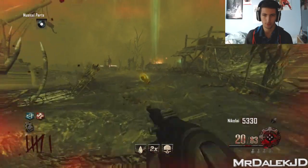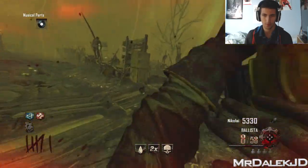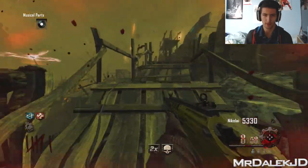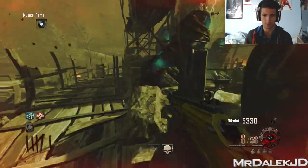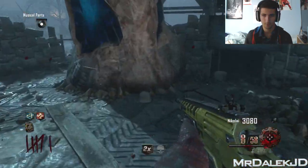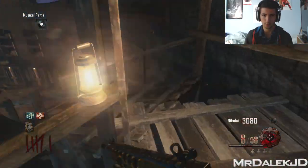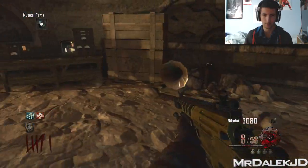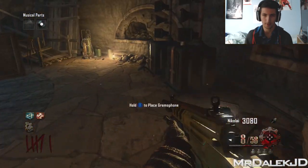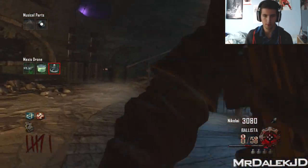So we've got one more zombie left — this is perfect. We can now get the last part of the Maxis drone. We've got a pretty good setup. Just the box is always in really awkward places — we're going to have to head back to spawn for that box, but we'll do it. So now we've got one musical part, and this part's there. Pop it down there — and there is the last part of the Maxis drone. Boom.